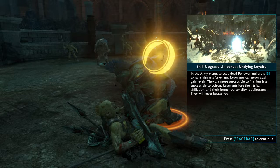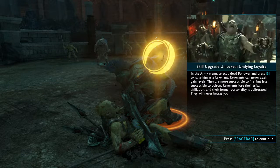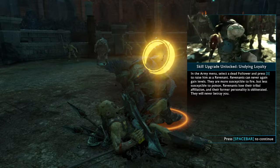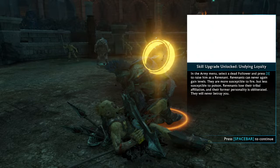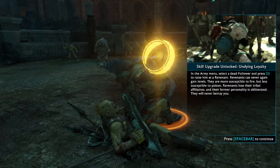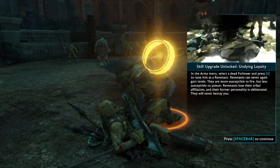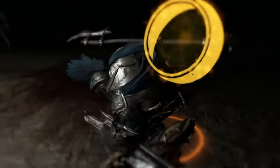Okay, skill unlock - you can see here by pressing 3 in the army menu. Whenever your follower is dead, you can press 3 in the army menu to resurrect your dead captain. You can do this only once, because after you resurrect the captain, he will become an undead captain, and if he dies in battle after you have resurrected him, he will die permanently and you will not be able to resurrect him again. So use them wisely - he will be in the army menu.